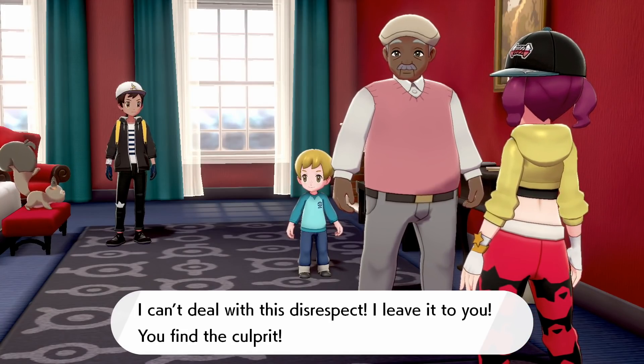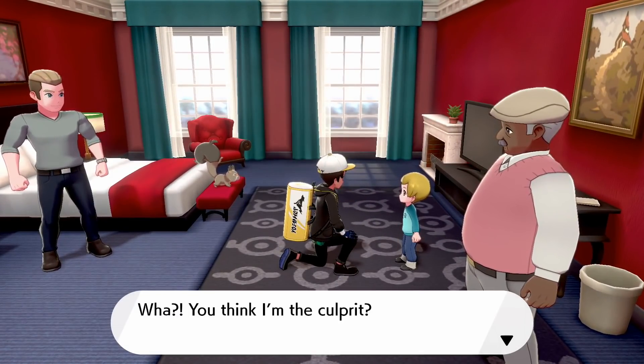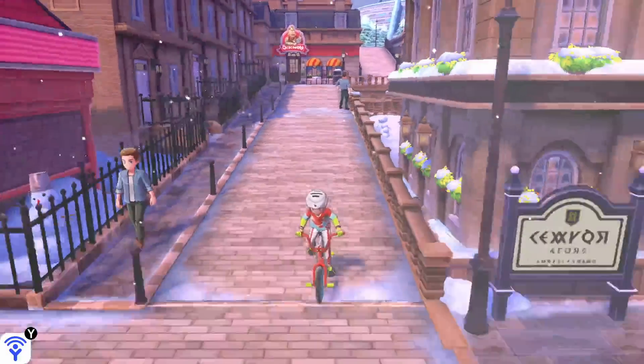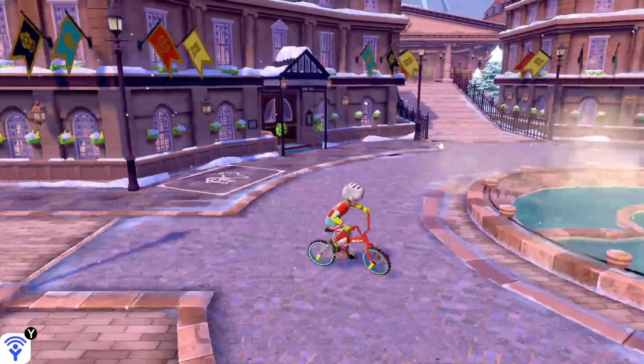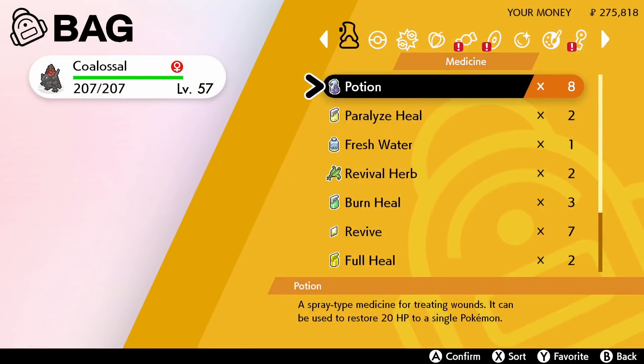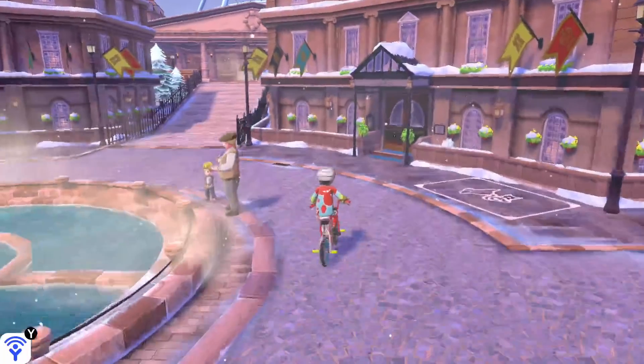The first thing you've got to do if you want to do this event is make sure you have access to Circhester, which is basically where the sixth gym is. So make sure you've got access to Circhester, otherwise you will not be able to do this event. Once you do have access to that place, just fly there and we can get started.